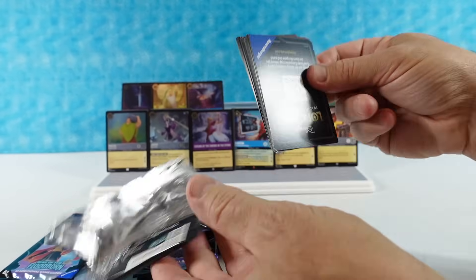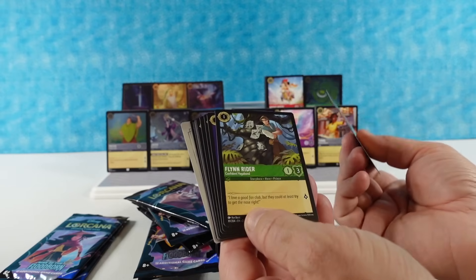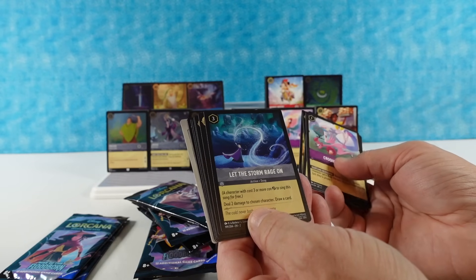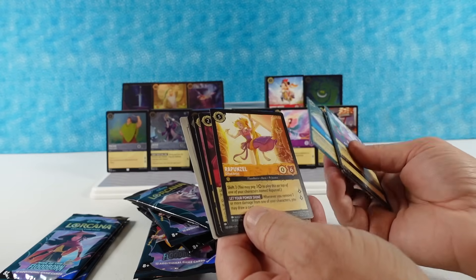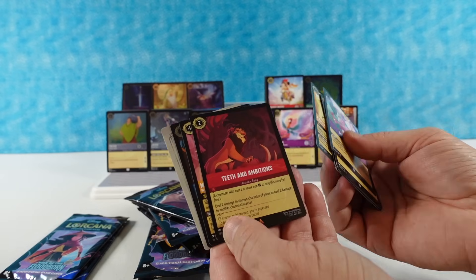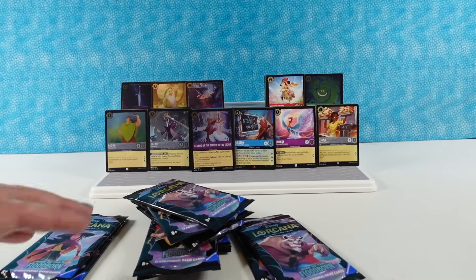I need a whole set of these cards. Next pack: Croquet Mallet the Flamingo, Fidget, Flynn Rider, Jasmine the Heir of Agrabah, Happy, Let the Storm Rage On, Donald Duck Sardine Can, Rapunzel the Gifted Artist — that's cute — Teeth and Ambitions, Scar — that's a rare — Mulan Reflecting, and Owl the Logical Lecturer.